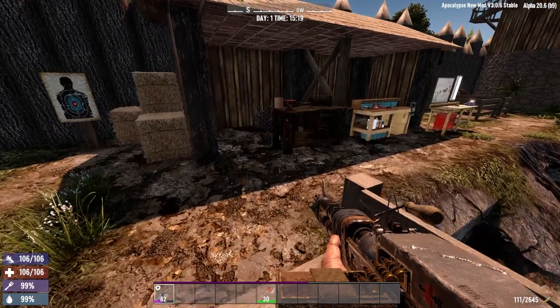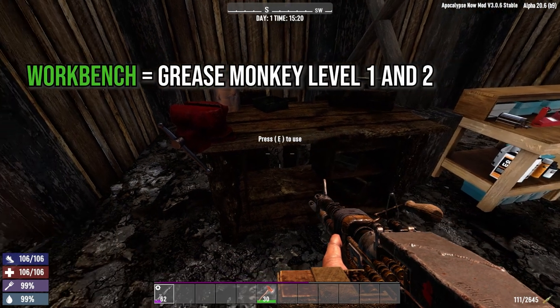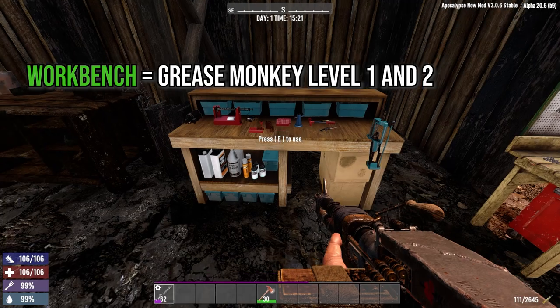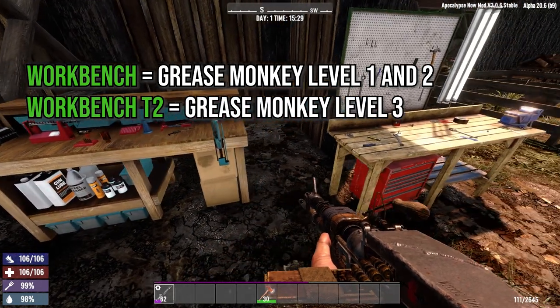There has been a shuffle with the B-dubs vehicle mod. The normal workbench — the entry-level starting workbench — will still be able to craft Greasemonkey level 1 and Greasemonkey level 2 vehicles. However, Greasemonkey level 3 vehicles will now be crafted in the tier 2 workbench.